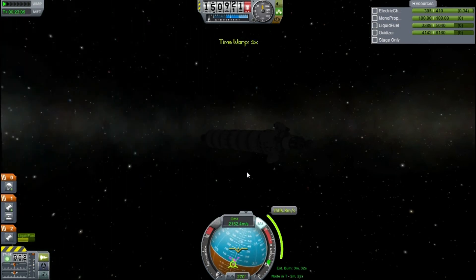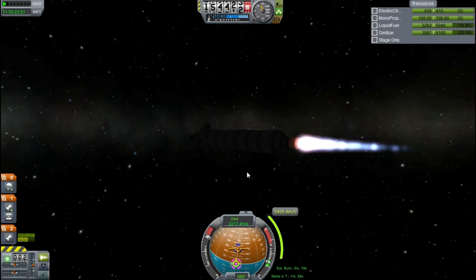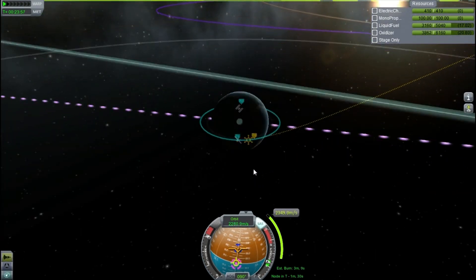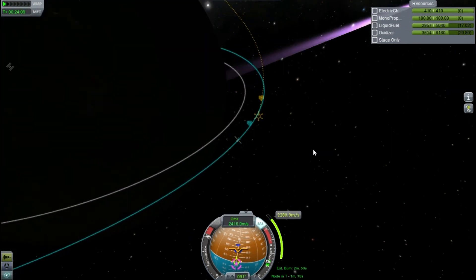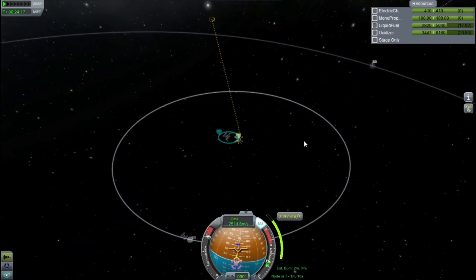I time warp around until just before our manoeuvre node. I typically try to get it so the estimated burn time is split equally, half before we hit the node and half after, so that we don't get too early or too late. I line it all up and we start to burn. It's a three-minute burn, so it's quite a big one. We're going to use quite a lot of the fuel on this remaining stage, but that's alright because we're not planning on having this ship return, so we don't have to worry about fuel efficiency — as long as we can get there.